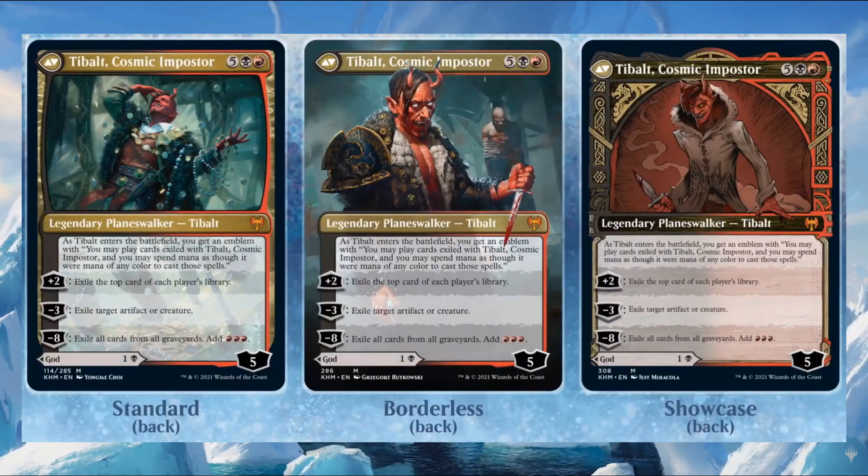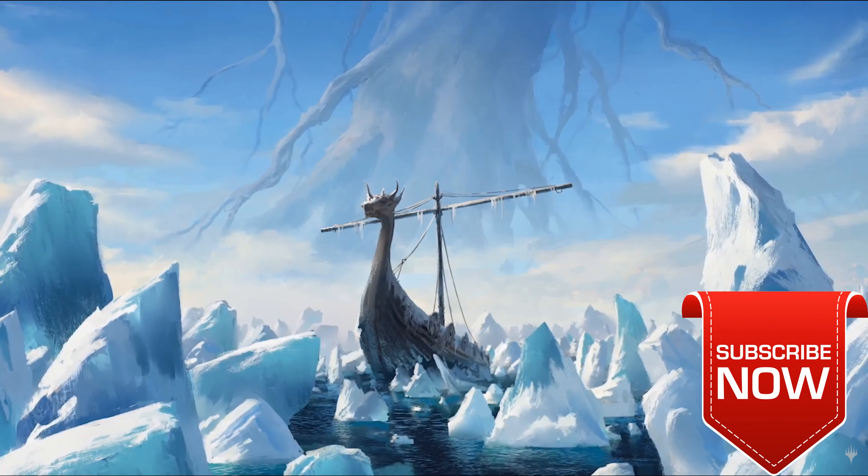Valki transforms into a planeswalker — the return of Tibalt! Tibalt, Cosmic Imposter costs five, one black, and one red, with five starting loyalty. As it enters, you get an emblem allowing you to play cards exiled with Tibalt, spending mana as though it were mana of any color. Plus two: exile the top card of each player's library. Minus three: exile target artifact or creature. Minus eight: exile all graveyards. This double-faced card means you can play Valki for two mana early on, or Tibalt for seven mana later.